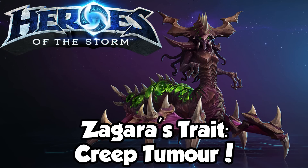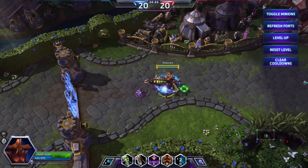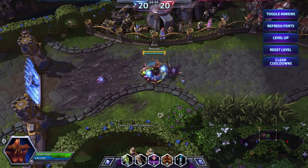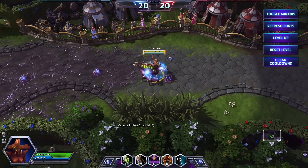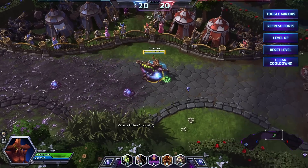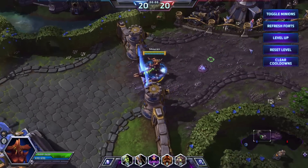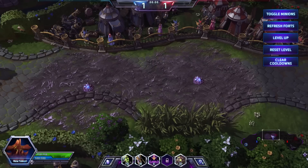Zagara's trait is Creep Tumor. Dropping a Creep Tumor generates creep in an area surrounding it. As the essential life bed of the Zerg, creep benefits both Zagara and her minions. While on Creep, both minions and Zagara can move more quickly, Zagara's health regeneration is increased, and creep also provides vision of the map, useful to keep an eye on your enemies.